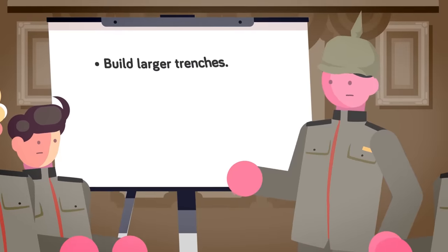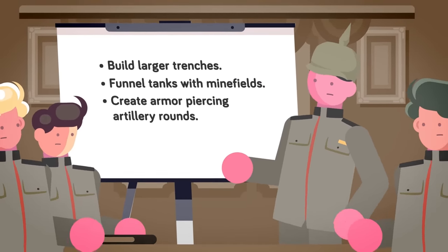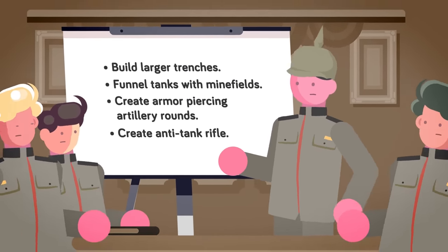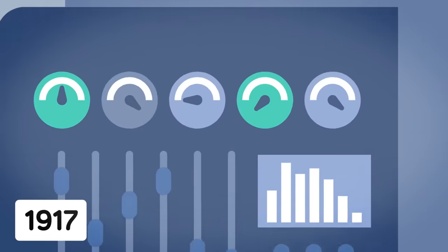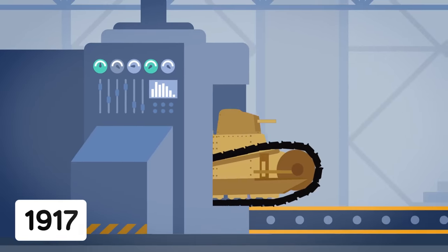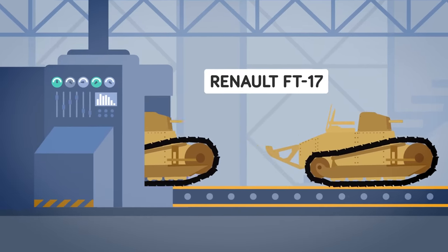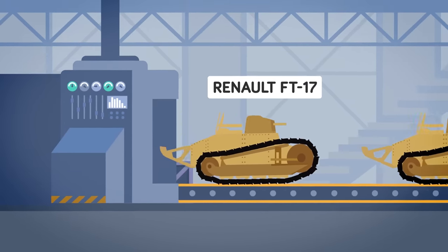The tanks definitely served a great tactical advantage in their early uses starting at the Somme Offensive in 1916, but the Germans quickly designed ways to defeat them. The Germans built larger trenches, funneled tanks with minefields, created armor-piercing artillery rounds, and built the world's first anti-tank rifle. All these weapons and tactics degraded the effectiveness of the tank, and it was the French that would step in to save the idea with their own design, inspired by British successes in 1916, starting to design their own tank in 1917 — the Renault FT-17.